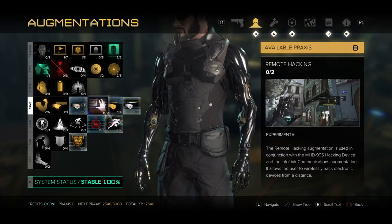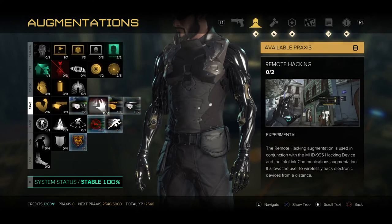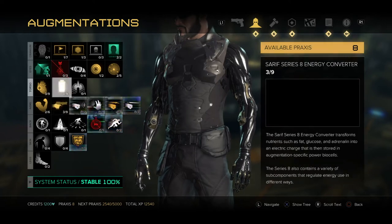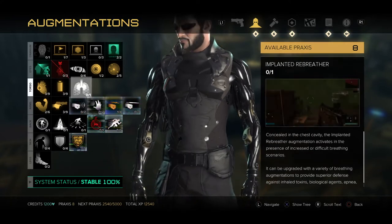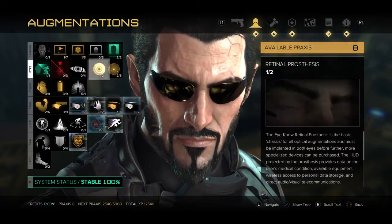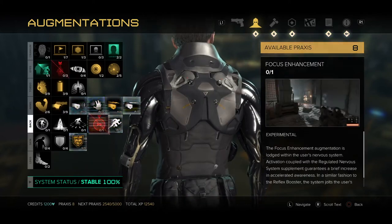So again, it's going to be the X button when you click on one of these experimental augmentations, and that's going to put you up to the unstable 150%. Then it's going to be the triangle to deactivate the modifications and pick one that you no longer want, which will be permanently deleted while you're playing the game. So be careful which ones you choose.